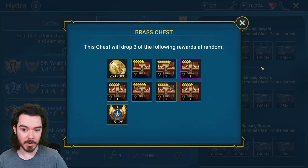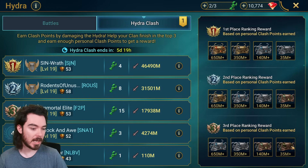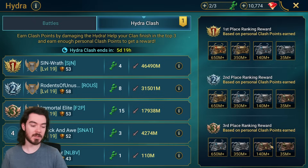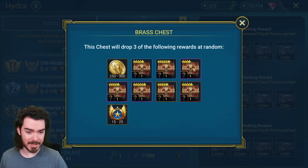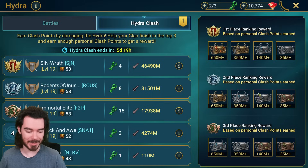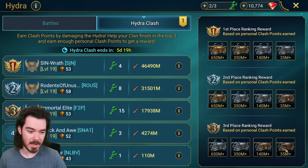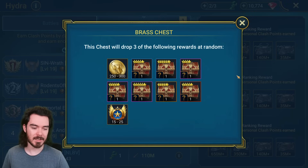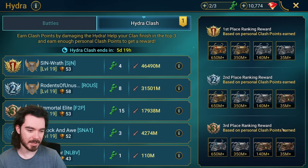The Brass chest, the bottom reward, is going to be upgraded — that bottom reward will now give you three accessories. So even if you come third you still get three accessories. Unfortunately they could be four-star in that Brass chest, which is stupid. I wish they'd remove that. You should only be getting 35 million points to land there unless you're very early game, but it's still dumb.